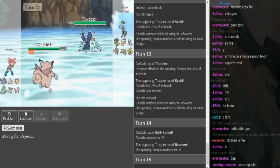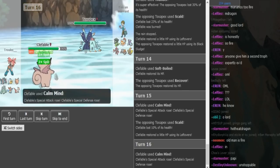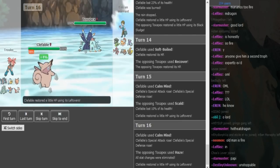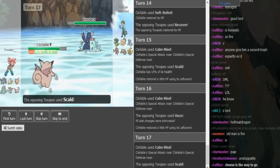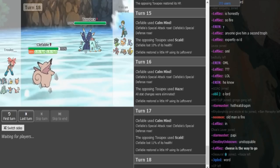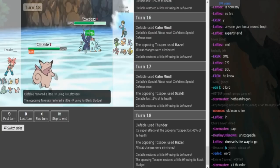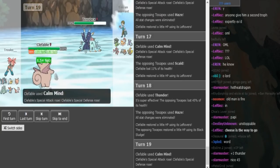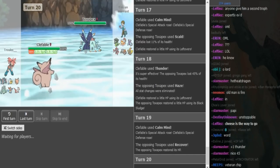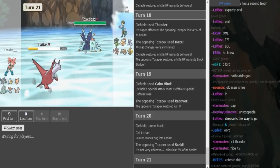Pex doesn't really beat Clef, but Clef also doesn't beat Pex. He has to Calm Mind up — a plus-one Thunder will do a good chunk to Pex, but it still doesn't do enough. Trusco might fish for Para since if Pex gets paralyzed on the turn it wants to Haze, that could be bad. The Pex just Scalds — that does nothing. Pex is going to be forced to Haze. Thunder again — why did he Calm Mind? I think he should've just attacked. Thunder only has around 16 PP, so unless Clef hexes the Pex, I think Pex easily wins this one-on-one. Koko already showed U-turn and I'm pretty sure it's physical with Z-Wild Charge. He does switch out into Lati.